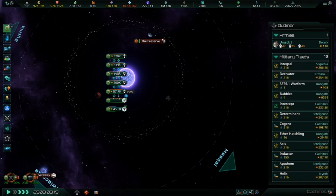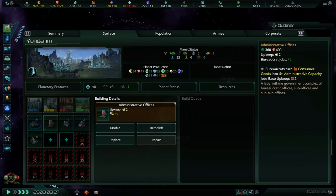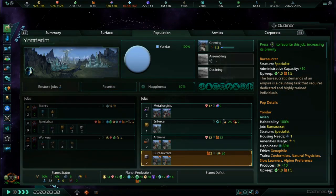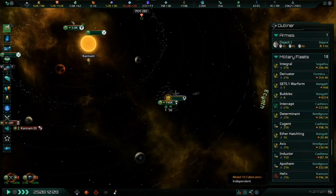One of the additions coming in this update is ideal for those of you who get frustrated over admin cap and empire sprawl. There is a new building called the administrative offices which you can construct on your colonies. These offices initially provide two bureaucrat jobs and can be upgraded to higher tiers to provide even more bureaucrat jobs. This new job adds more admin cap for your organic empire. The equivalent jobs for gestalts are the coordinator for machine intelligence and the synapse drone for a hive mind. These additions directly respond to the changes being made to empire sprawl.